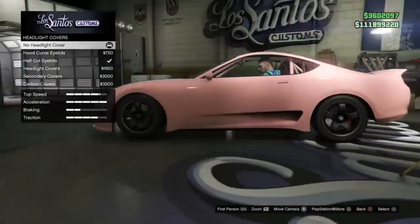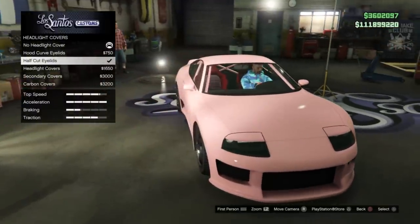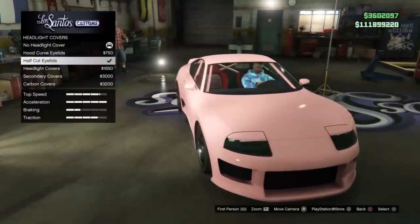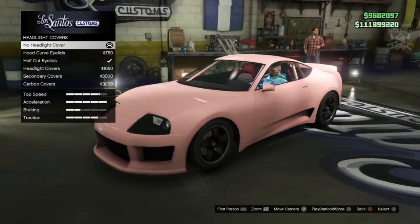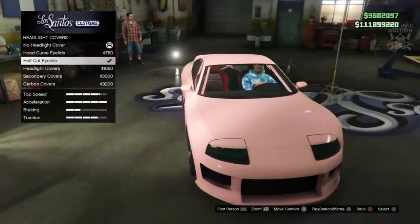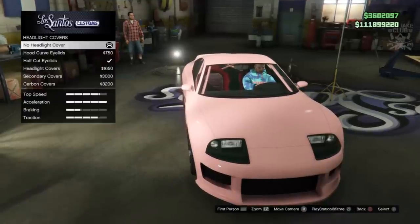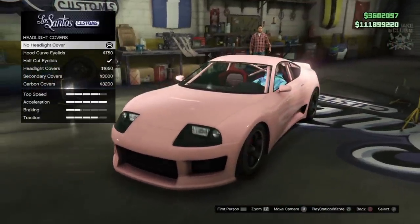Next we come to the headlight covers - I was unsure whether to purchase these or not. This is an older style of Supra and the headlights were generally a little bit larger than the more modern versions. That does look very close to what we need, but they're a little bit too low and a little bit too long. We need something in between, but we can't get that, so I'm going to stay with no headlight covers - just keep it stock.